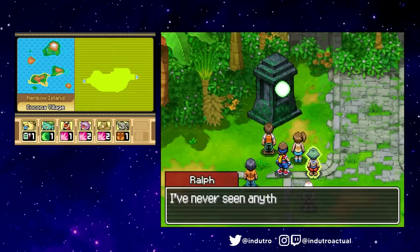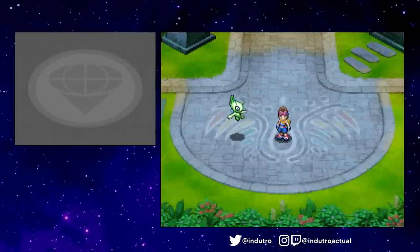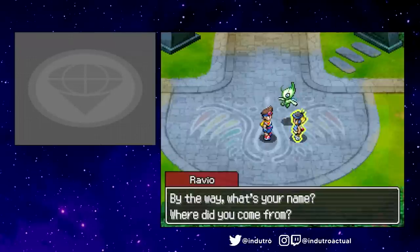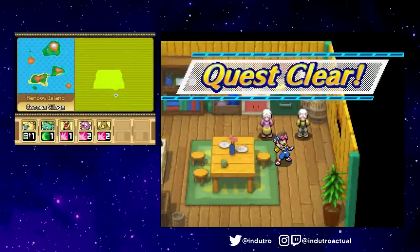We were called by a villager to check on a monument near the forest and were ambushed by a Celebi. After the capture, we were apparently taken to a time in the past where we met Ravio. This set the scene for the multiplayer missions — we'd be heading back here a couple more times before we could properly access the quests. Back in the present, we completed some more quests from the villagers and resumed our quest to stop the Pokémon Pinchers.